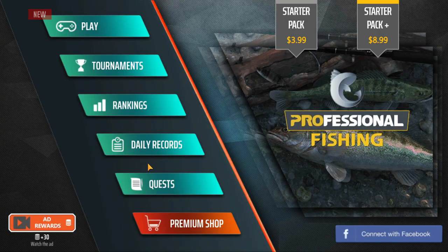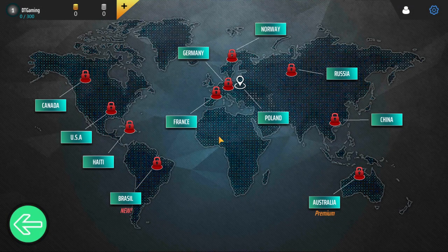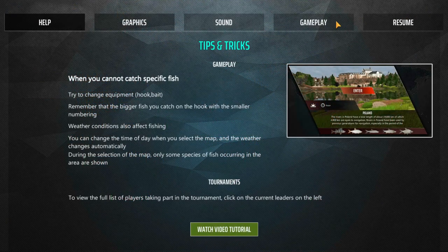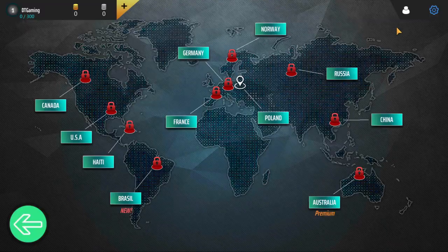I want to turn some stuff off if I can — where are the settings? I don't think I can do that; I had to do it in the game maybe. Okay, music off. So where are we at right now? Okay, we're in Poland.